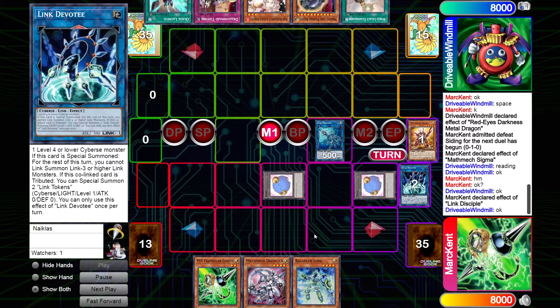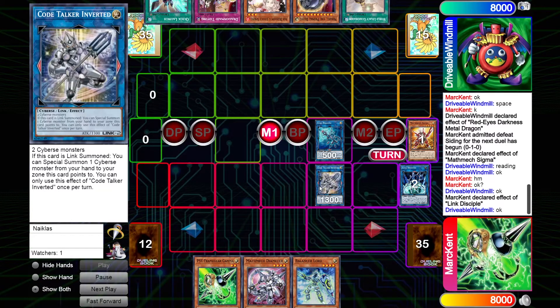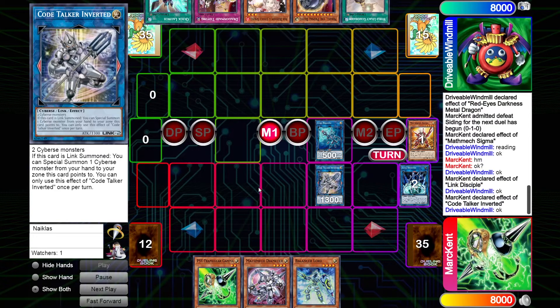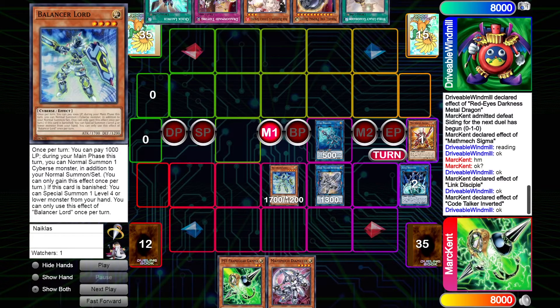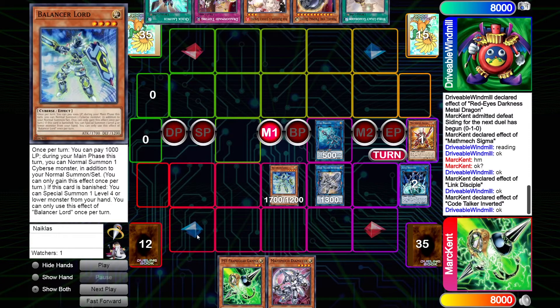The Disciple tributes the Devotee to mulligan one card and draws into a Balancer Lord, putting back the Gamma. When Devotee is tributed, you can special summon two Token monsters, which is pretty cool — unfortunately you're unable to summon Link-3 or higher link monsters, but I don't think it's too big a deal. We are in the Nibiru range, so if Windmill wanted to nib, now might be a very good time. The Code Talker Inverted comes out, activating its effect to special summon a Cybers monster from hand — the Balancer Lord comes out. I assume this is when you Nibiru, since this is not a quick effect.